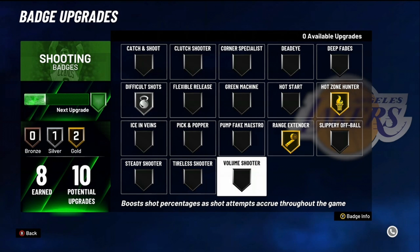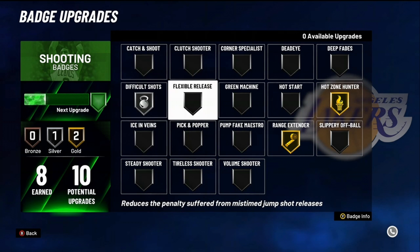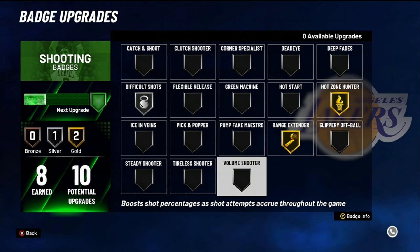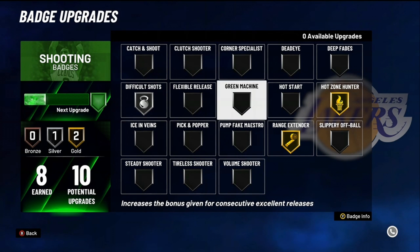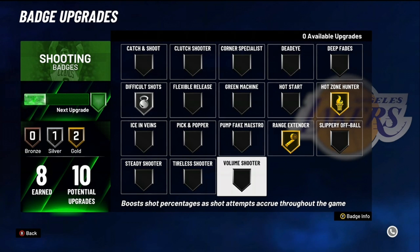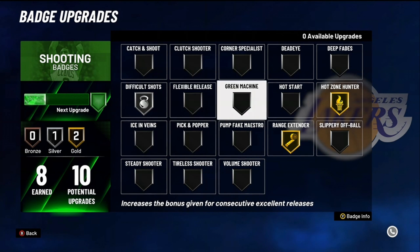That's all I got for shooting badges. Personally I'm running hot zone hunter, range extender, difficult shots, and green machine. If I feel like changing something, I'll swap range extender for dead eye or put it on catch and shoot. Maybe max out green machine one day. The must-have badges are: catch and shoot, green machine, hot zone hunter, dead eye, volume shooter, range extender, and difficult shots.